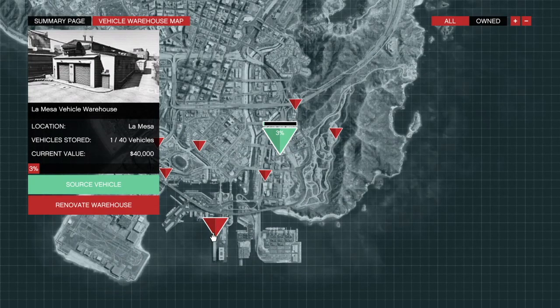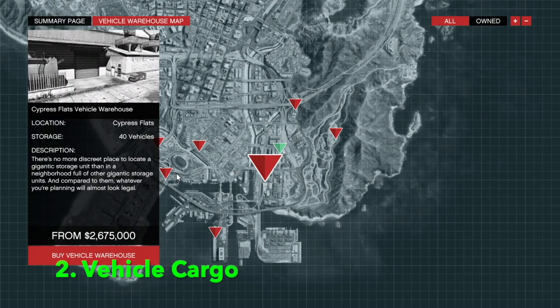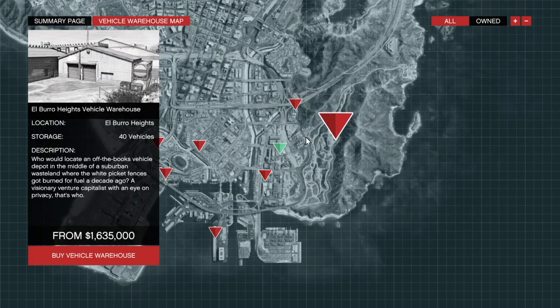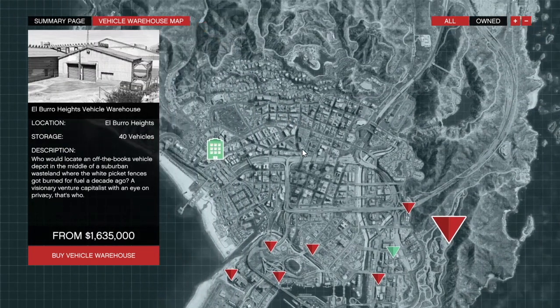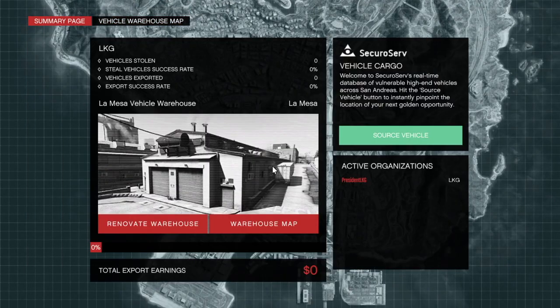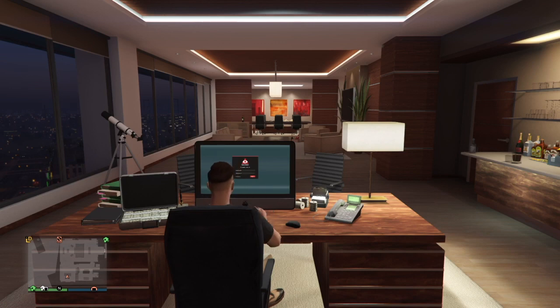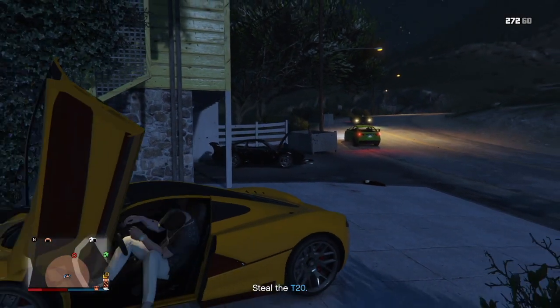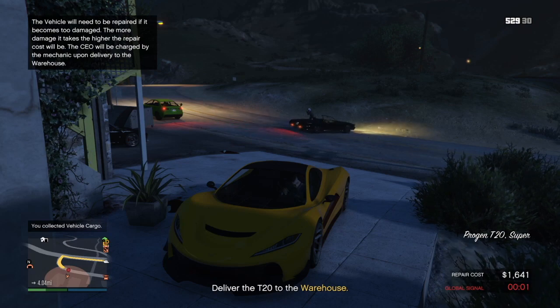Coming in at number two is the Import/Export business, also called the Vehicle Cargo business. There are several warehouses to buy ranging from $1.6 million to $2.9 million — very expensive, but it's easy to make your money back and it's a fun way to make money. There are three types of cars you can source: standard range, mid-range, and top range — different rarities that sell for different amounts, with standard being the least and top range being the most.